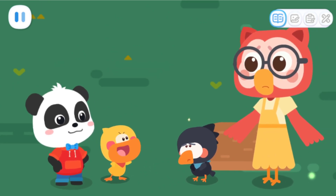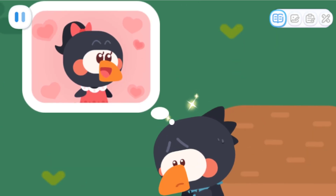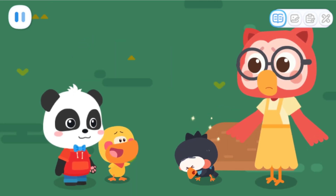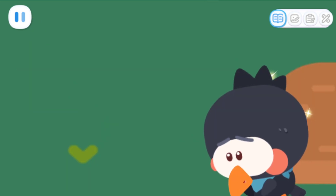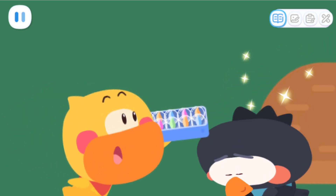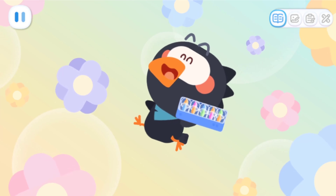Why did you steal things from us? I want to use these shiny things to decorate my home so that Miss Crow will be willing to be my friend! But you shouldn't steal! I'm so sorry! We'll need those things back for our camping! I'll bring them back to you later! If you don't do it again, you're still a good crow! Here! These marbles are for you! Wow! Now my home will be even more beautiful! Thank you!